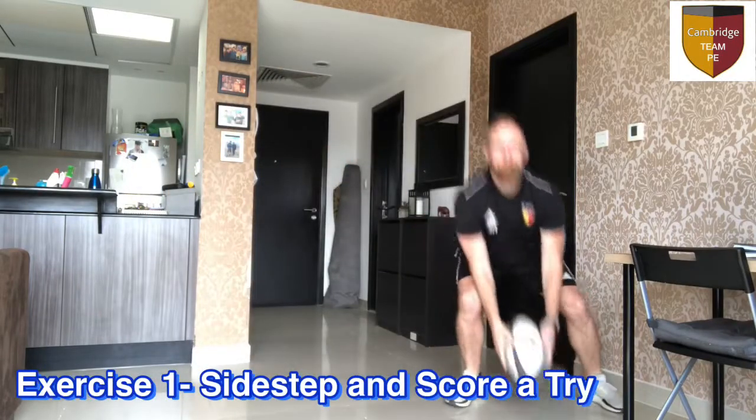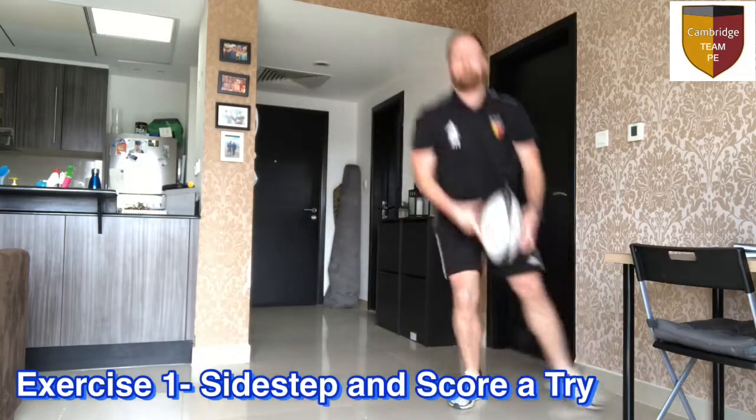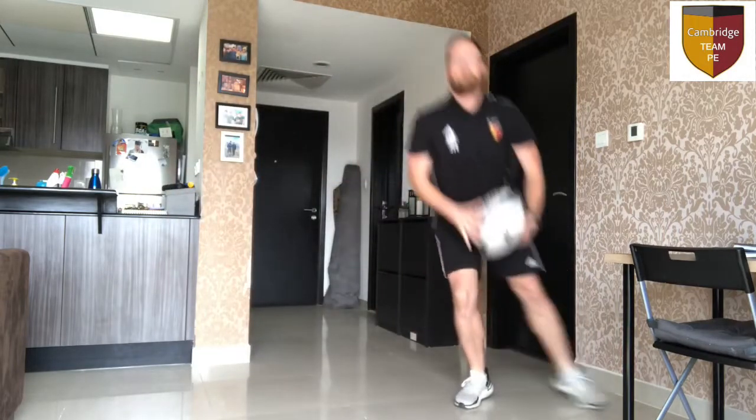This is a sidestep and scoring a try. Make sure you've got two hands on the ball and you get downward pressure onto the floor, because if you don't do this in a game this may cost you points and you might lose the match.